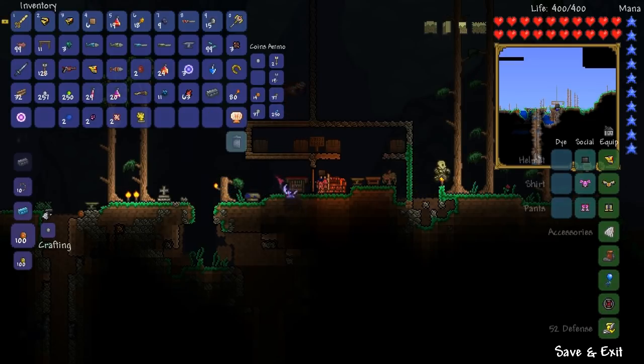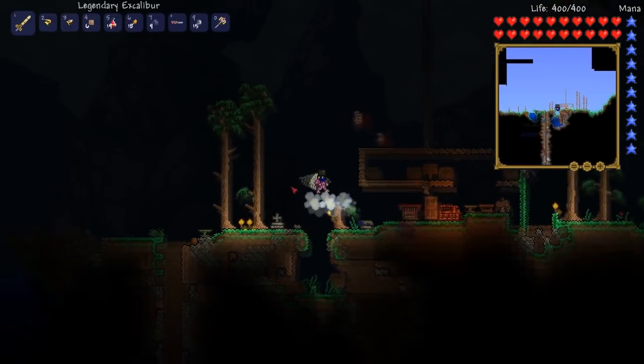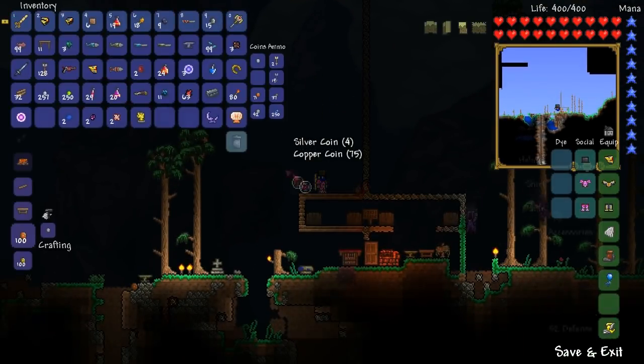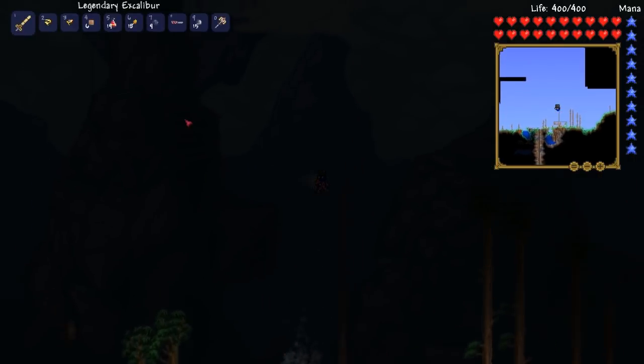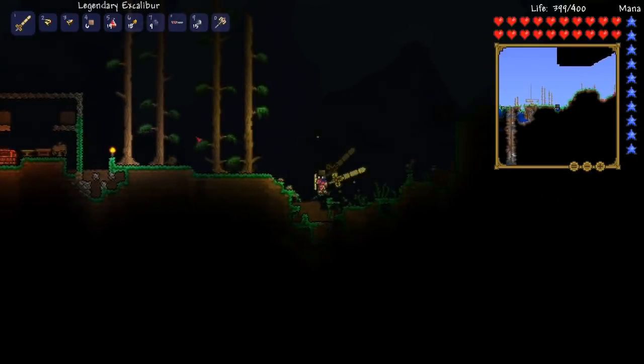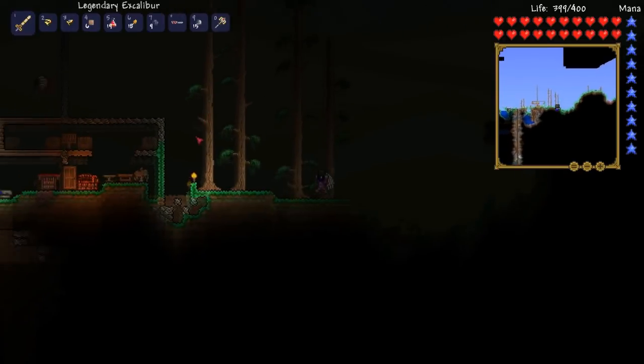So we'll equip it and go hit some stuff — see the increased damage. We're hitting that for quite high, and then if we take that off, fly over this wall and hit these guys. There you see, 59 — everything was above 60 last time. 48s now, so you can see the increased damage.